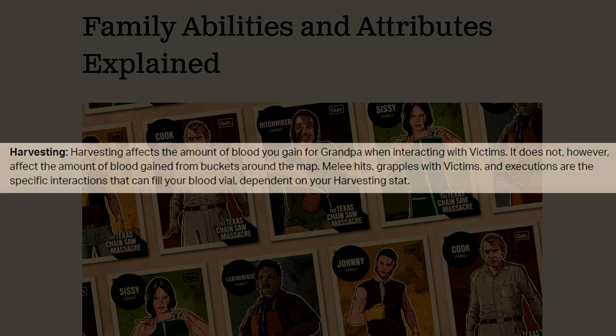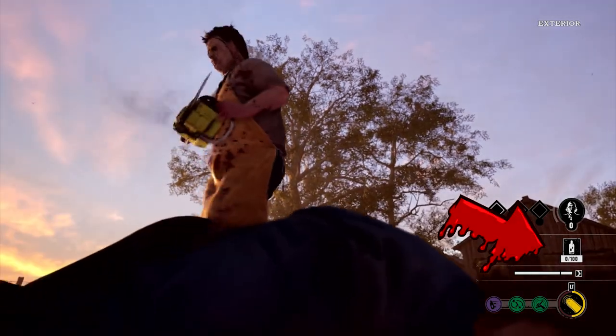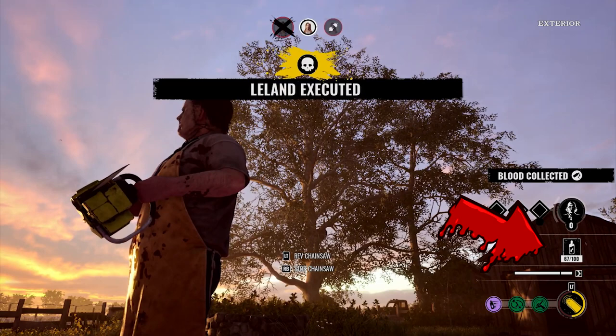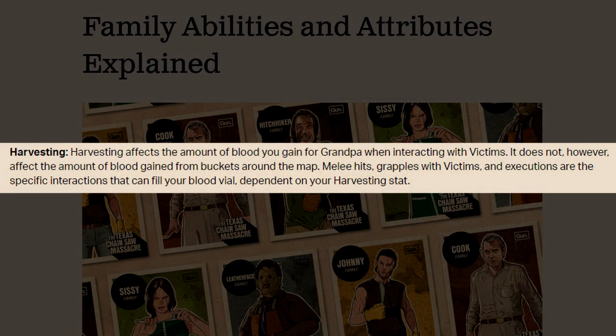Going into harvesting: harvesting affects the amount of blood you gain for grandpa when interacting with victims. It does not, however, affect the amount of blood gained from buckets around the map. Melee hits, grapples with victims, and executions are the specific interactions that can fill your blood vial, dependent on your harvesting stat. So when you're hitting a survivor, depending on who you're playing on the family side, this determines how much blood you carry to take back to grandpa.